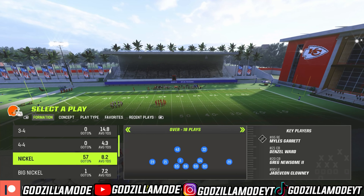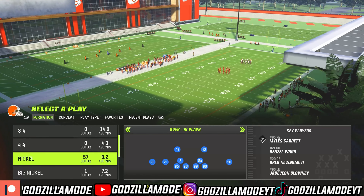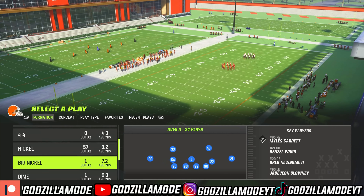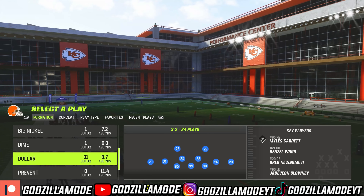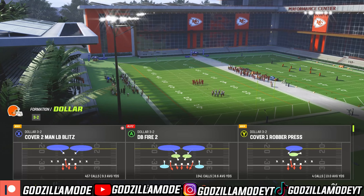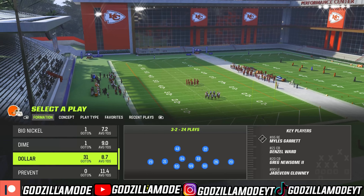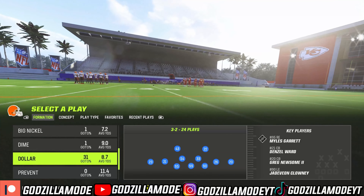We are in the 46 defensive playbook, which is my favorite one, but you guys can definitely use multiple D. The formation we're gonna be focusing on is the Dollar Three Two, and the play we're gonna be focusing on is Cover Two Man LB Blitz. I'm gonna show you guys how to set this up — this is by far the best way to run man coverage.